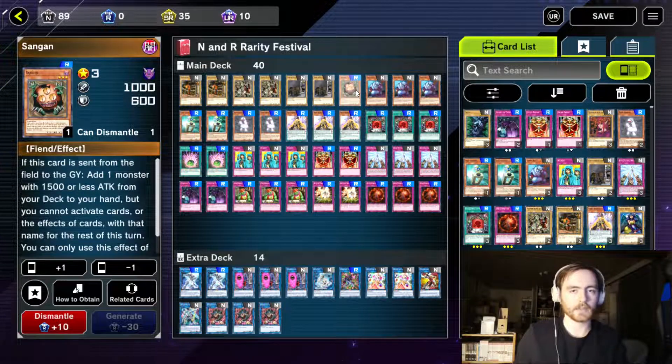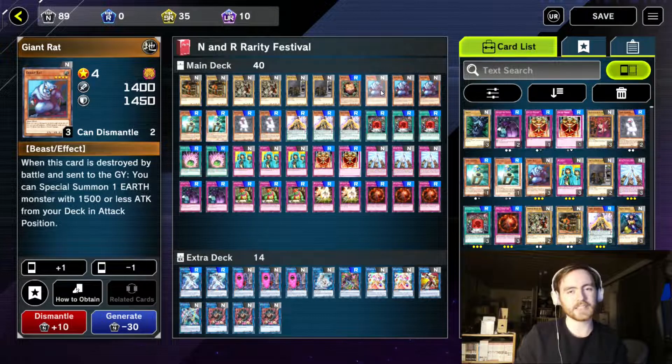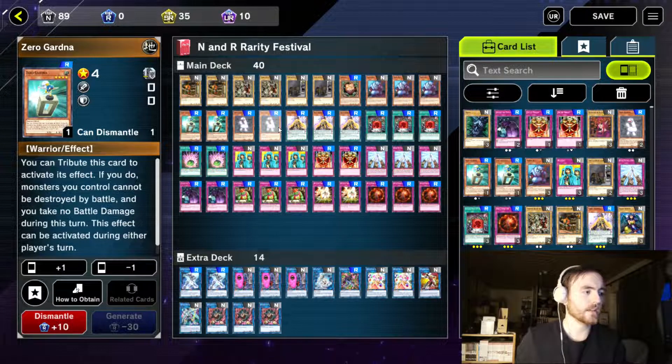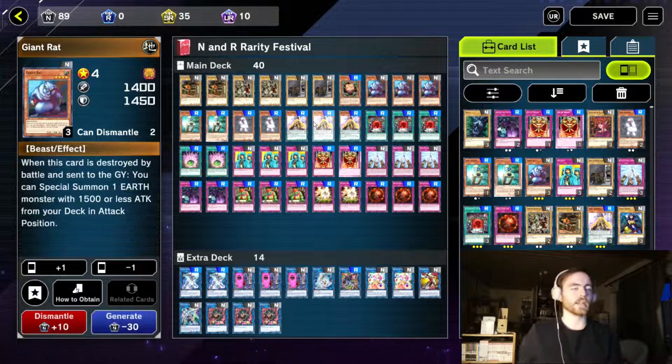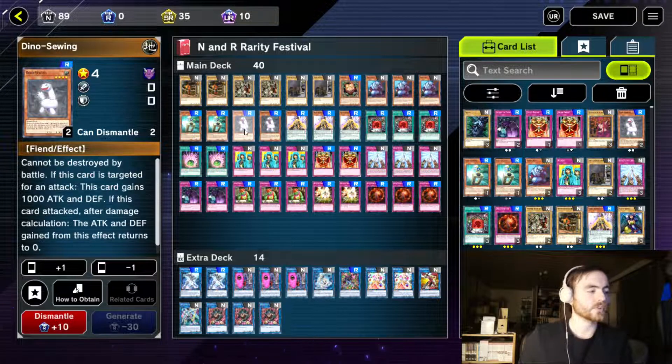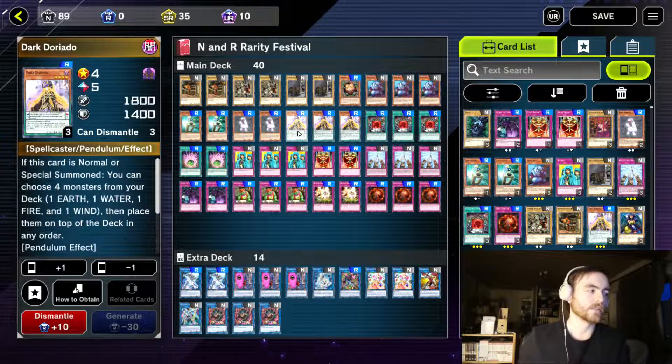We are playing one Sang Gang because this can get us many monsters in the deck, and three Giant Red. Doriado needs to stack four different attributes so we need an earth monster. We are playing two Zero Gardener — this is summonable with Giant Red and it can prevent all of our monsters from being destroyed and we take no battle damage for one whole turn. Then two Dino Suing, which is an earth monster that cannot be destroyed by battle. And three Dark Doriado because it's essential for the combo.